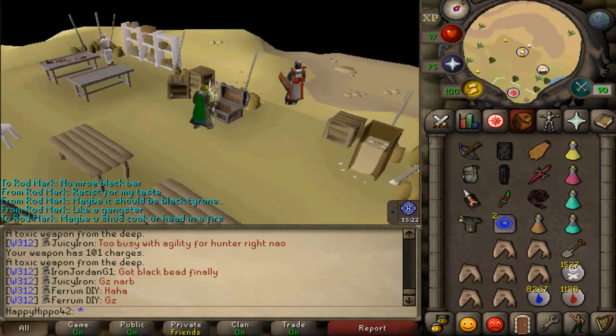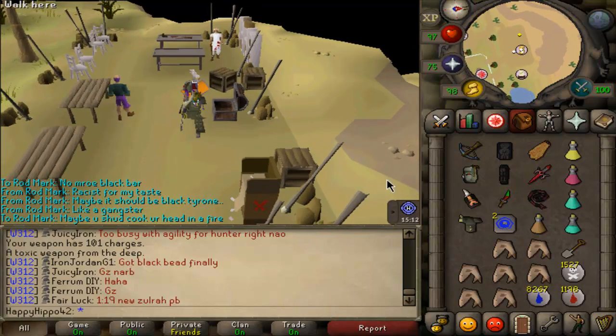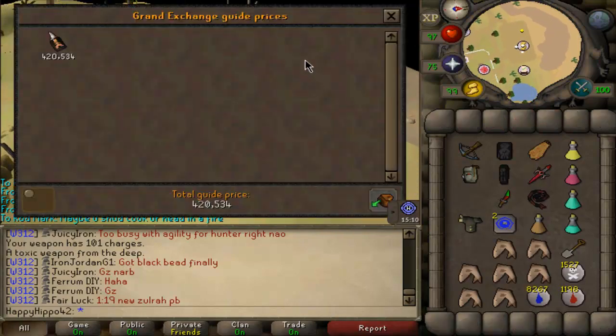How's it going ladies and gentlemen, my name is Joe and welcome to episode 2 of my hybrid from scratch series. As you can see in my inventory, I got myself a cheeky dragon impling which I was going to sell in the GE because I think they're about 400k at the moment.